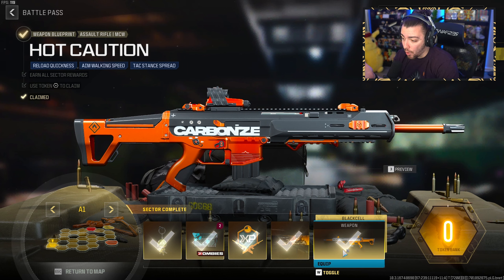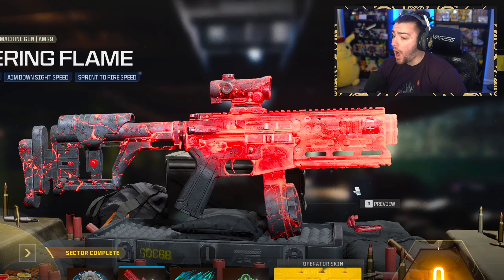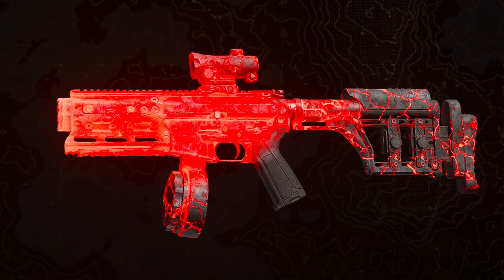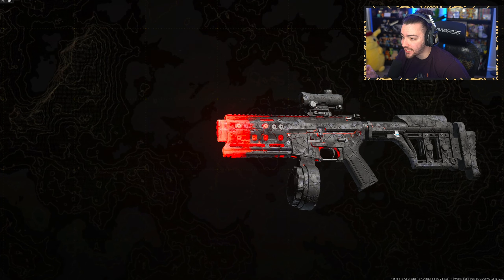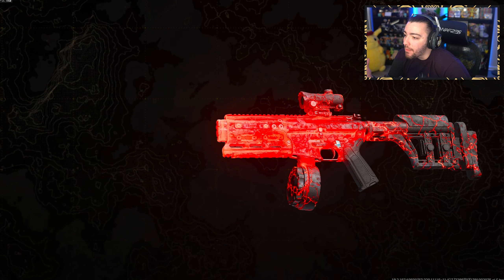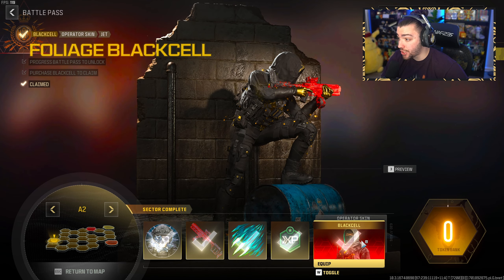They look really damn good. Sector A2, we get another emblem. Wait — this actually might be one of the coolest things we've gotten in this Battle Pass. This gun is fully animated — it's almost like a black type of vibe, and the magma comes through. That's crazy. We also get another Operator skin, as well as a Black Cell version.